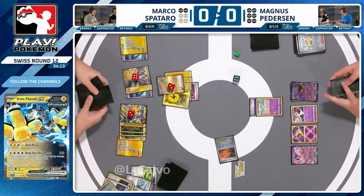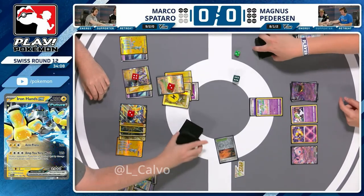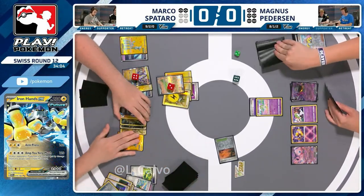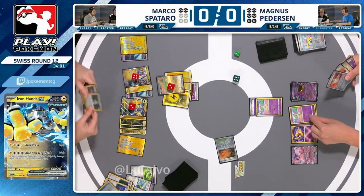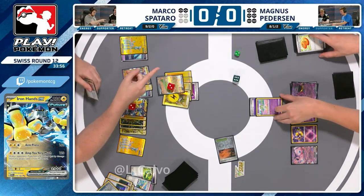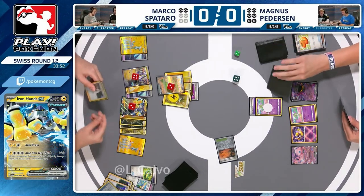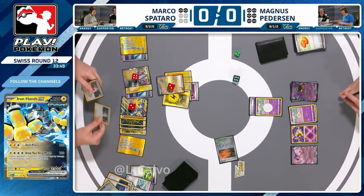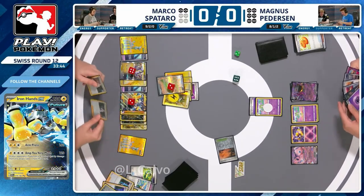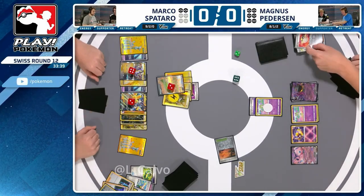The best strategy right now is probably attacking with Gardevoir EX this turn and putting Iron Hands down to 20 remaining HP — just hope your Iono is big enough. Two Professor's Research off the draw — not bad. Marco is going to have some cards. There's an EX in hand — Magnus just drew into the Gardevoir EX, so no jeopardy there. Is that a Prime Catcher at the end of the hand as well? You're probably happy attacking into the active here and letting Marco have items for a turn.